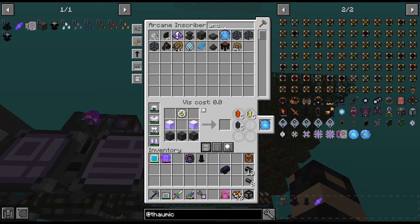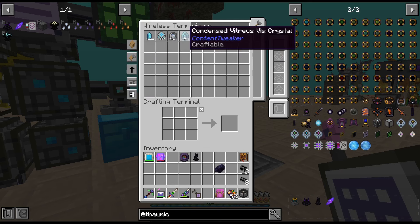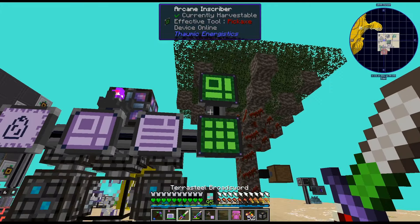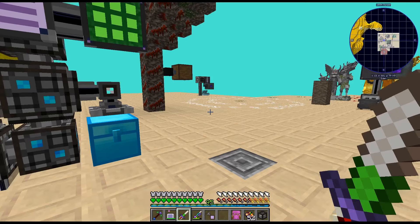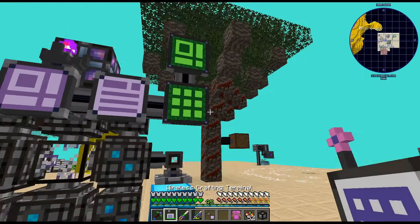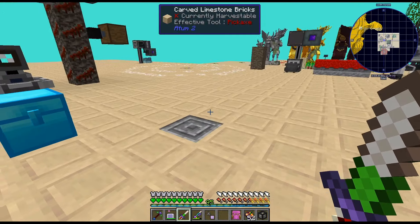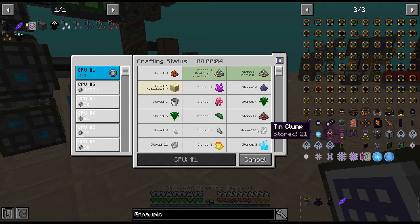It does seem like whenever I try to craft using the arcane inscriber it crashes the world. I broke them and replaced them — maybe that will stop it from happening. But I don't want to do it intentionally. There definitely feels like these arcane things and when it crashes it seems related to Thaumic Energistics.